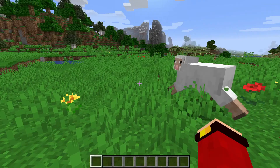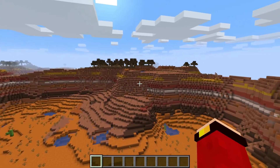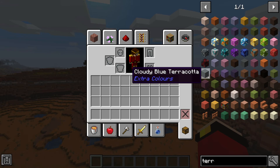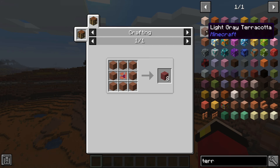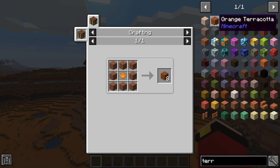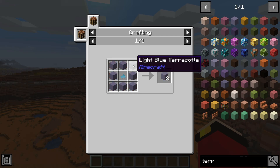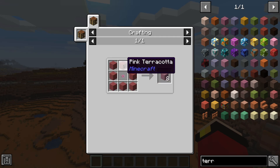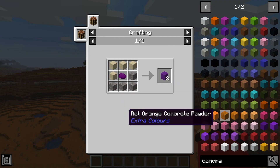The badlands don't actually generate the new colors of terracotta, but the recipe is usually just the dye in the middle with normal terracotta around it, just like the vanilla ones. However, some colors like baby blue terracotta require a light blue terracotta and the dye in the middle, or baby pink just needs pink terracotta with a baby pink dye in the middle.